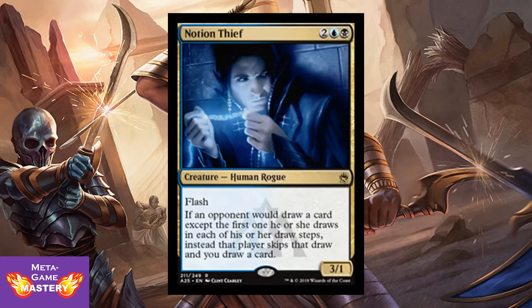Next up we have Notion Thief. It is 4 CMC, 2 colorless blue-black, for a 3/1 human rogue with flash. If an opponent would draw a card — except the first one on each of their draw steps — instead that player skips that draw and you draw a card. Awesome card, especially in Commander. This guy ruins days; he's a fantastic hate card. He's also seeing some play in Modern sideboards since the unbanning of Jace, so it's great to see them keeping his price down here.